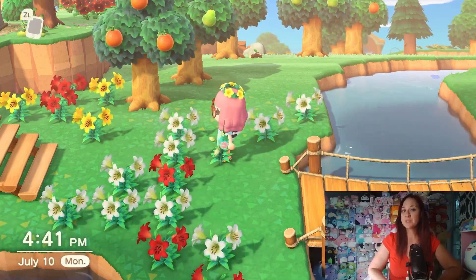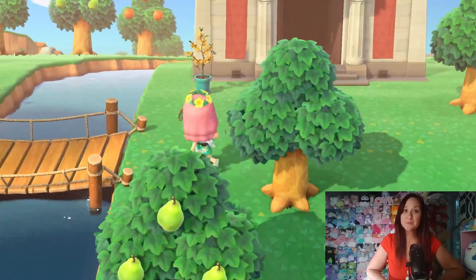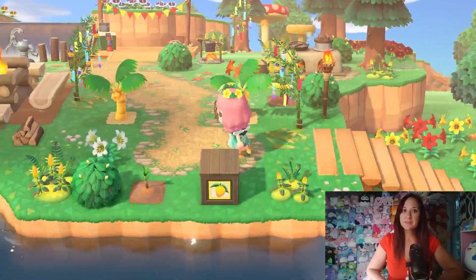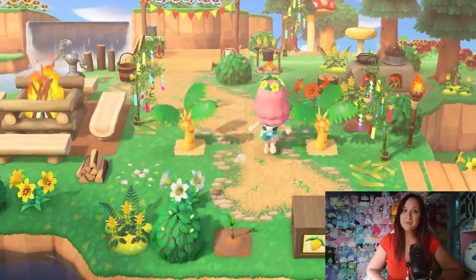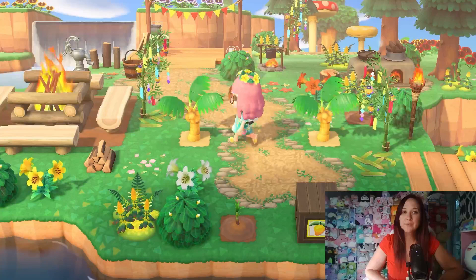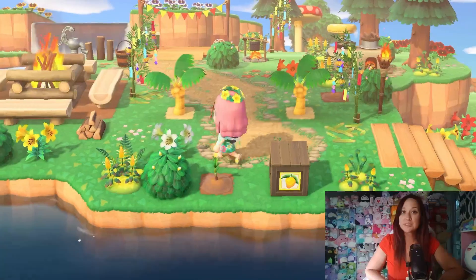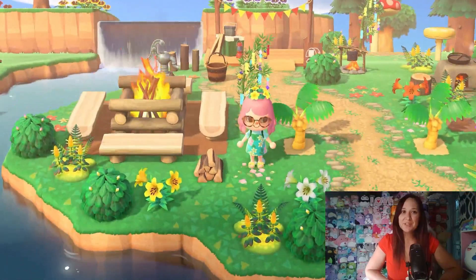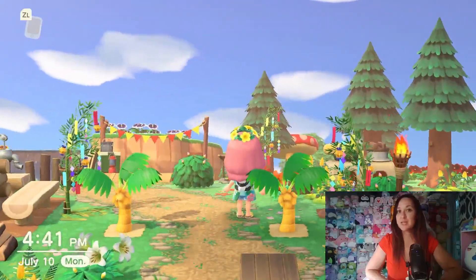I built a little staircase here, and there's a bridge by the museum which still needs to be decorated. You come up and I used a nice dirt path for the campsite area because it's supposed to be a more woodsy area, so I didn't use the sand path. Then I decorated with a bunch of glowing moss, bushes, flowers, and custom designs. We have a little bonfire over here with a pile of wood.